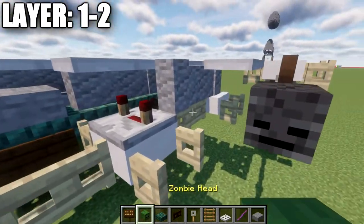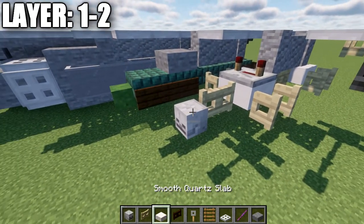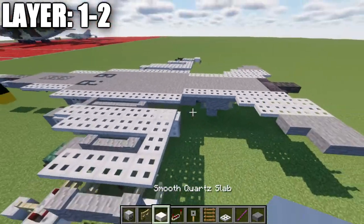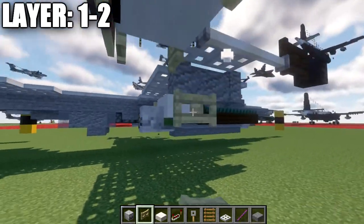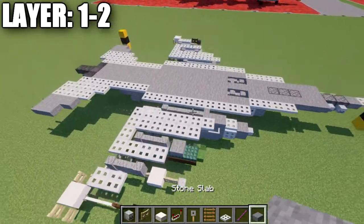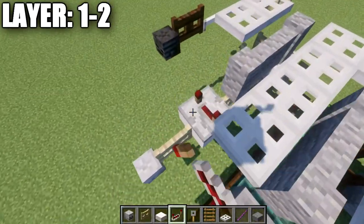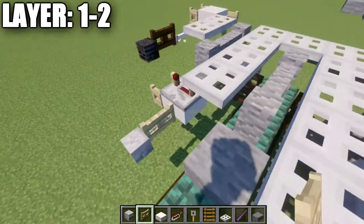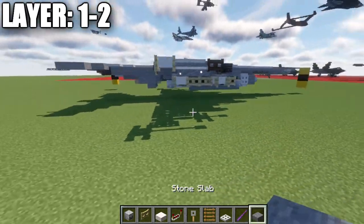For the next missile, you'll need birchwood fence gates, quartz slabs, a skeleton skull, and a repeater. Place a quartz top slab, a skeleton skull going back, birchwood fence gates on both sides, two more fence gates forward, another quartz top slab, another fence gate, and another skeleton skull going forward. Place a redstone repeater on top of the quartz top slab with the notches set, and birchwood fence gates on both sides of this top slab — you'll need to remove one dark oak wood sign to do so. Open the fence gate toward the quartz top slab. That finishes our missiles and the loadout for layers one and two.